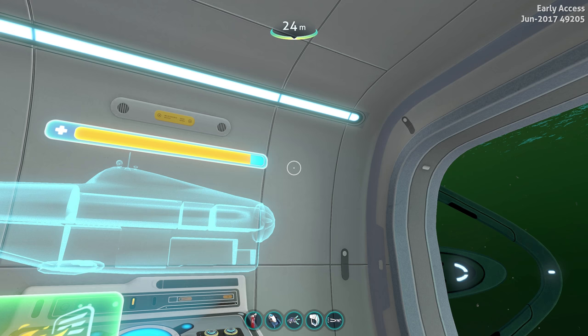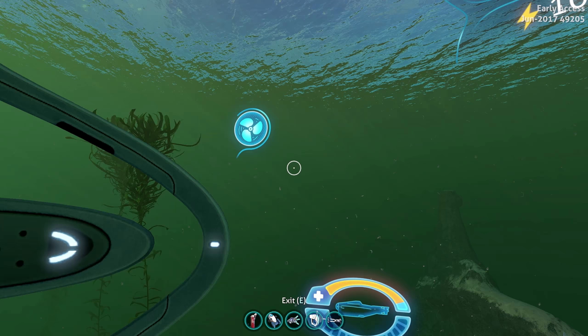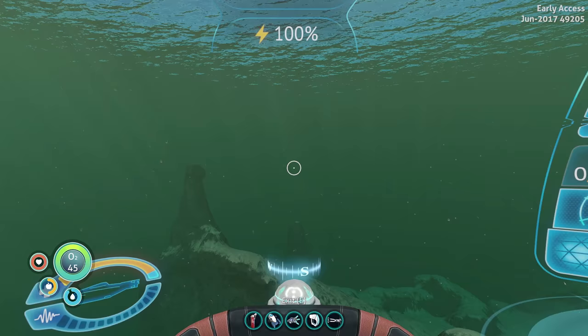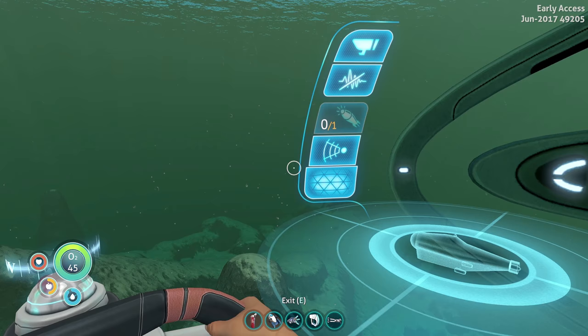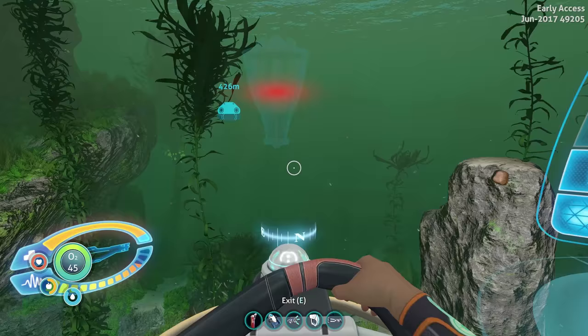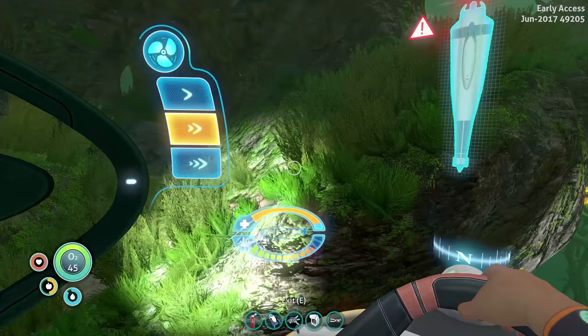It tackles that issue I had last time where I felt like every time I was hit I had to leave my Cyclops and fix a hole. I don't know if they plan on allowing upgrades for the over shield in the future, but it seems like something they could play around with. So to put it to the test I'm going to switch over to survival — and apparently the Aurora is going to explode. We're going to start up the engine and see if we can get a stalker to attack us.